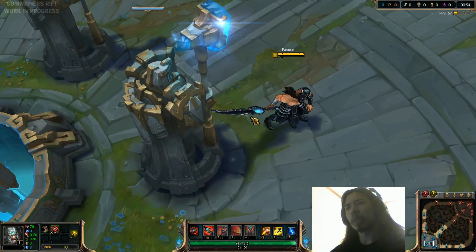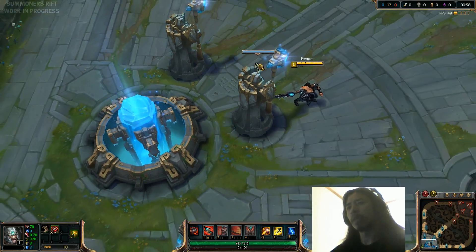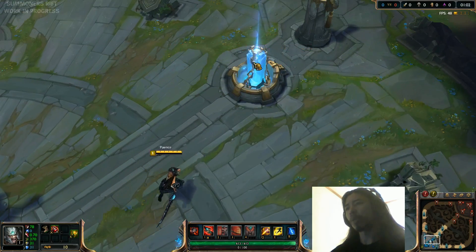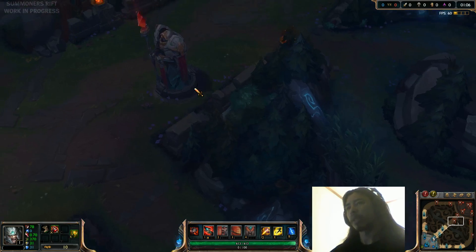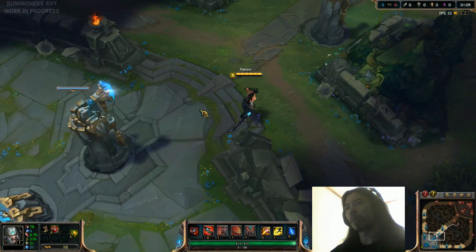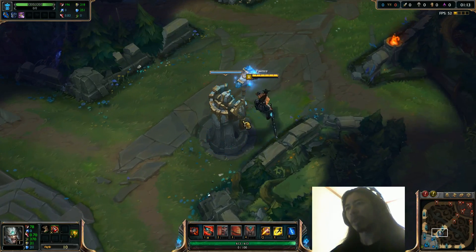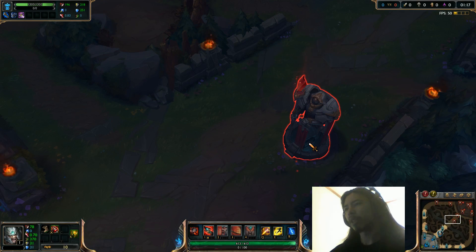I'm going to zoom in on the structures here. That's the back of the Nexus turrets there. That's the Nexus — get a good look at that. And here's the Inhibitor tower there. I'll show you guys the tower from the enemy side — I believe they look slightly different. The towers on the blue side have these hammer-carrying dudes with kind of square-looking helmets. Maybe they're the same; it's just from the front, it's hard to tell.